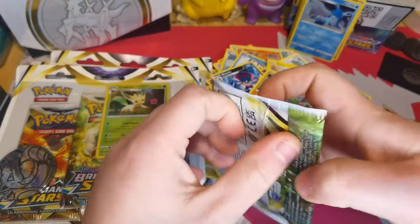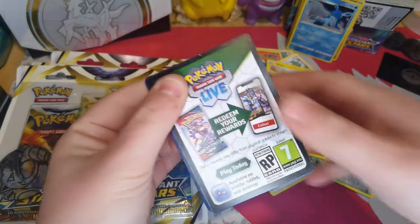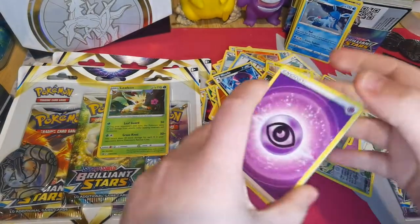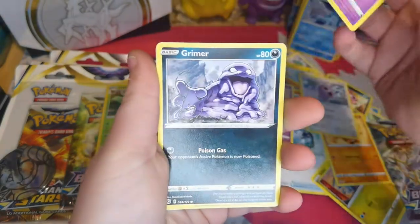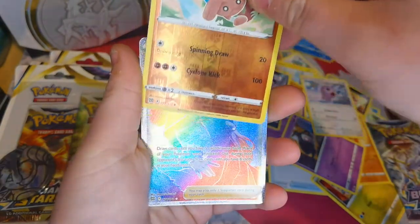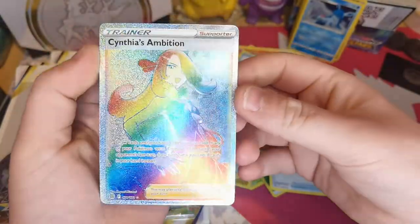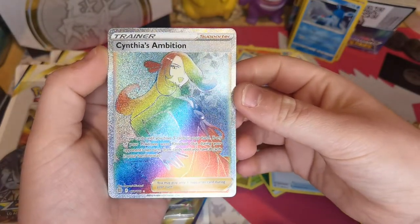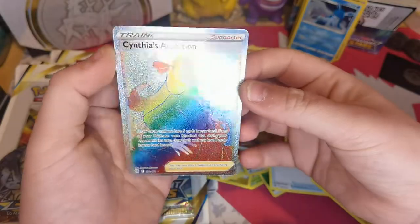Second pack - it's a white and dark card so that means it's a good one. Psychic, Claydol, Fresh Water Set, Starmie, Gibble, Trapinch, Castform, Duskull, Grimer, reverse holo of Hitmontop, and a rainbow rare Symphia's Ambition! Draw cards until you have five cards in your hand; if any of your Pokemon were knocked out during your opponent's last turn, draw until you have eight instead. I love rainbow rares, it's so cool.